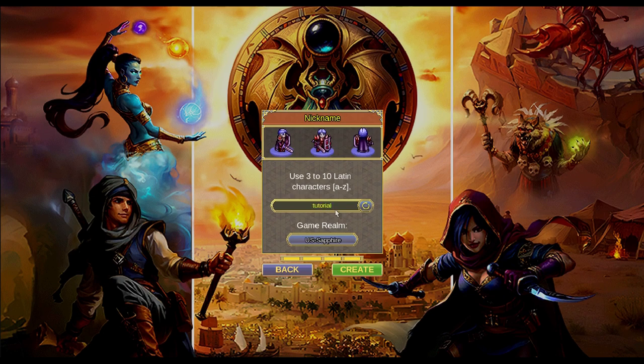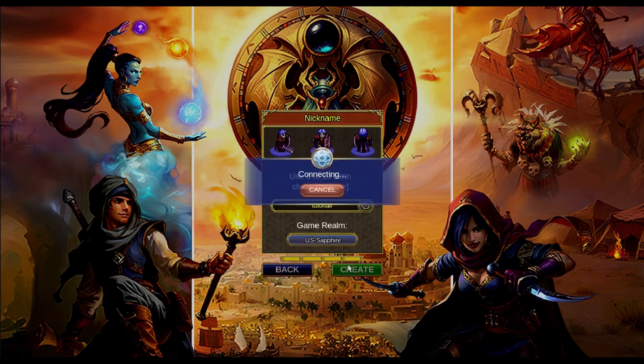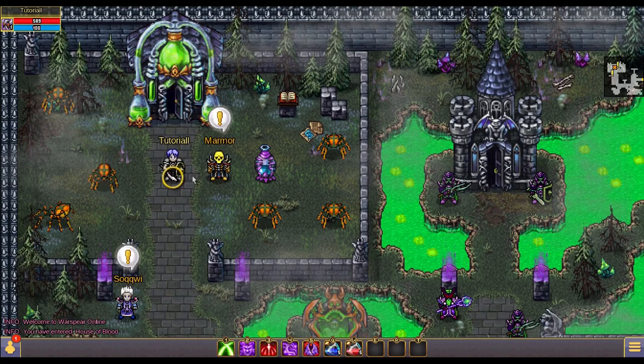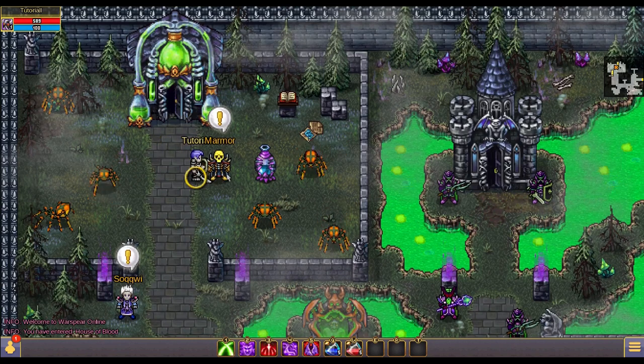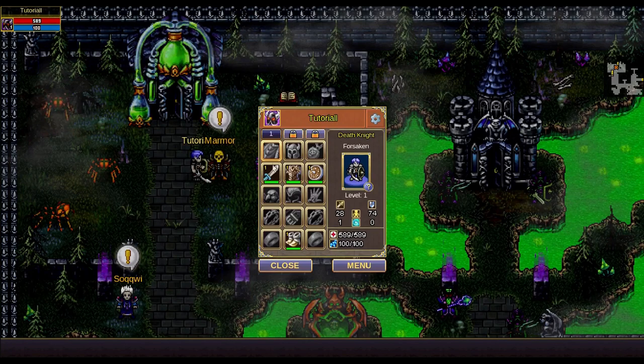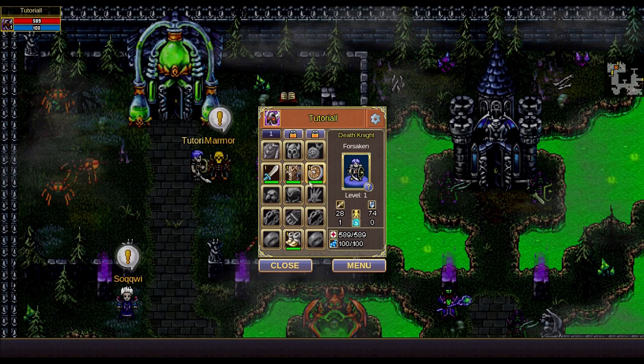Once your character is created, there are certain buttons on screen you need to understand. Your character will be shown with a pale yellow name and you can move it by clicking any reachable area on screen — it will automatically move there. The button on the bottom right side of your screen is the menu button, which gives you access to your running quests, your character details, and gears which you will gain upgrades for within playing the game.